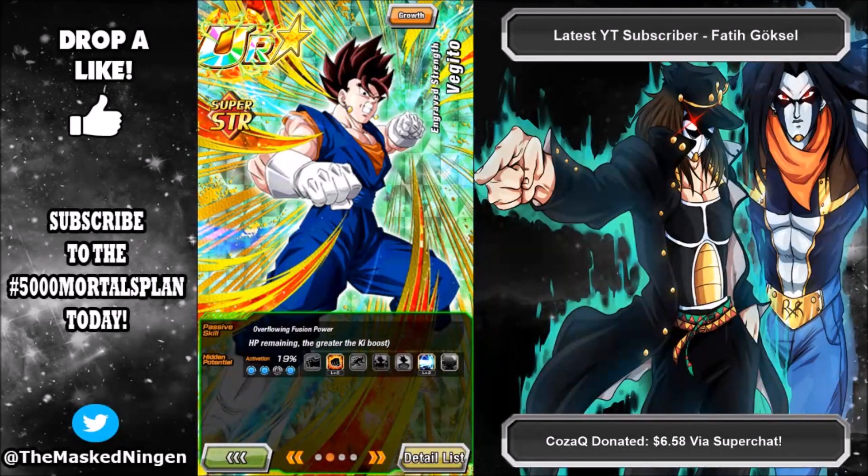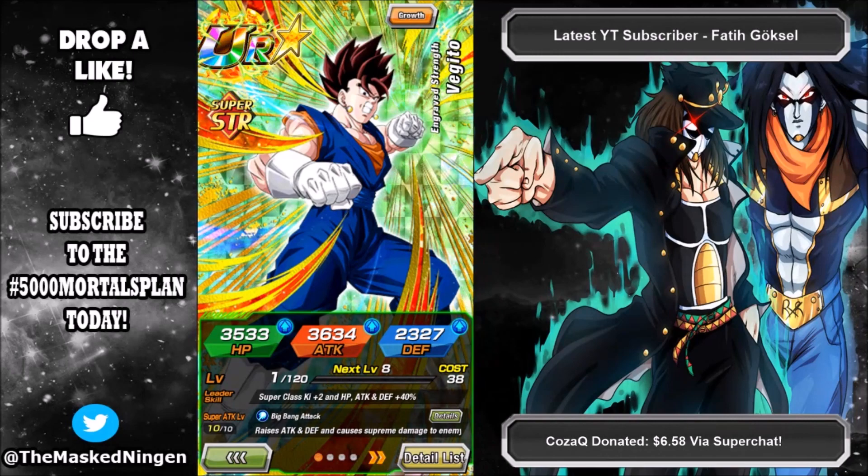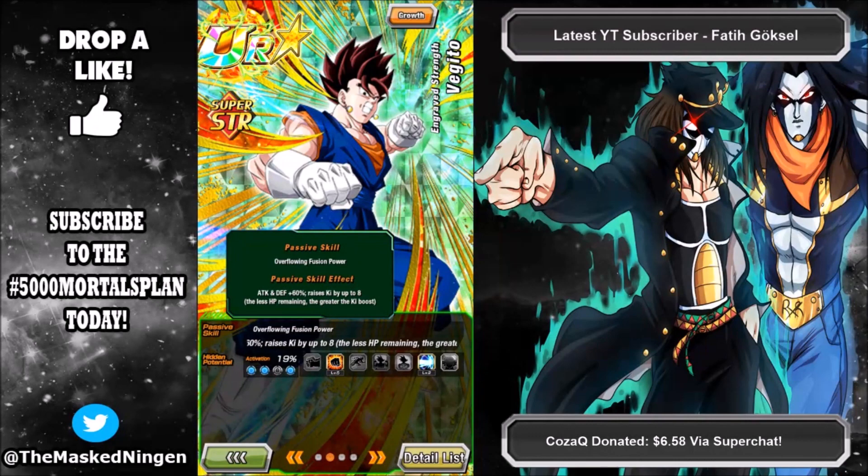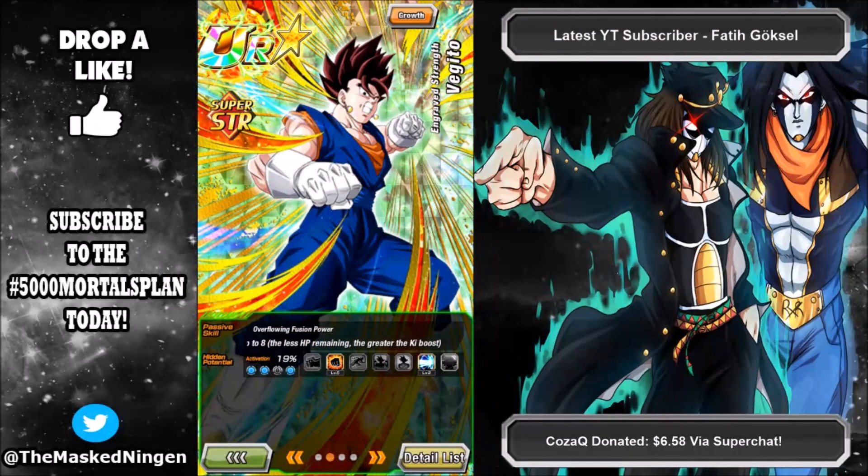I need to get my hands on some more STR Orbs so he can be 90%. Because he stacks attack and defense even in his TUR state, he still gets a decent attack and defensive buff. He is probably still by far the best base form Vegito in the game. It'll be interesting to see with the 5 year cards what their starting forms are going to be, but he's definitely the best base form Vegito.